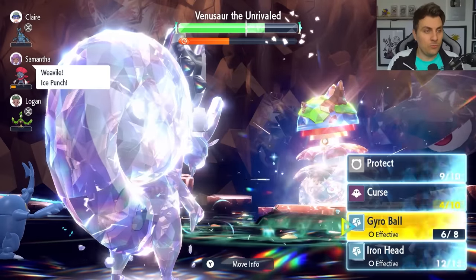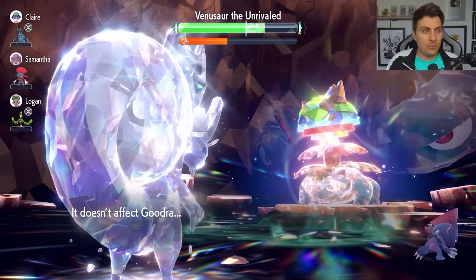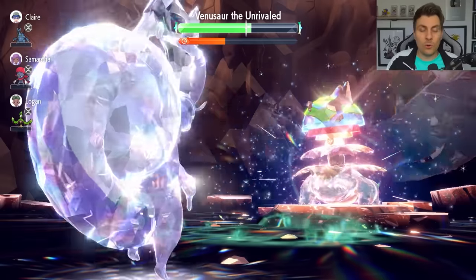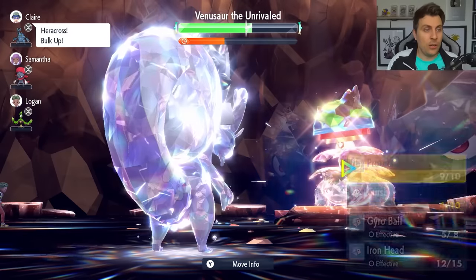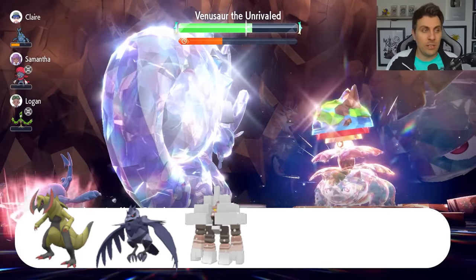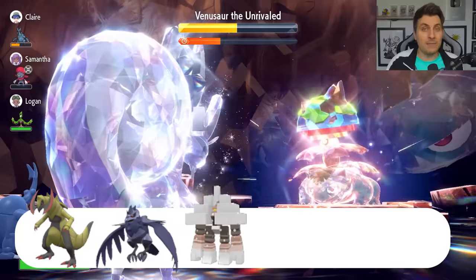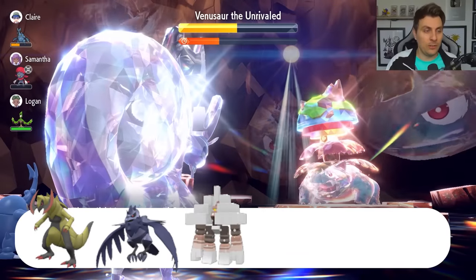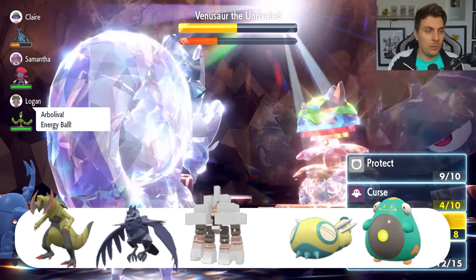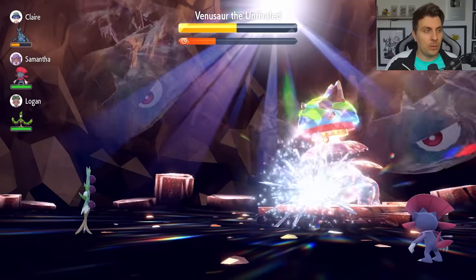The only other thing to mention throughout this Raid is your Raid partners. There are four or five Raid partners I would suggest you try and stay away from when going into this Raid with Goodra. The main ones to try and avoid are going to be the Corviknight, the Haxorus, and the Gargancl — they all have ways in which they can lower the Speed of Venusaur, which is going to weaken the power of your Gyro Balls. The Corviknight and Haxorus have Scary Face, and the Gargancl has Rock Tomb. The other ones to try and stay away from are maybe Dunsparce — it does have Glare — and also Bellibolt, which does have Discharge and can paralyze. None of the other Raid partners have ways to lower the Speed, so you'll be fine otherwise.